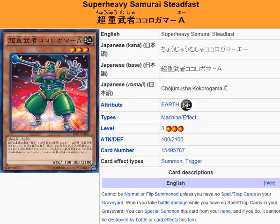Not only that, but you'll be able to special summon it from your hand, and on top of that, it won't be able to be destroyed by battle or by card effects — for that turn. But that's very helpful, especially if you're trying to get off an Exceed summon or a Synchro summon.